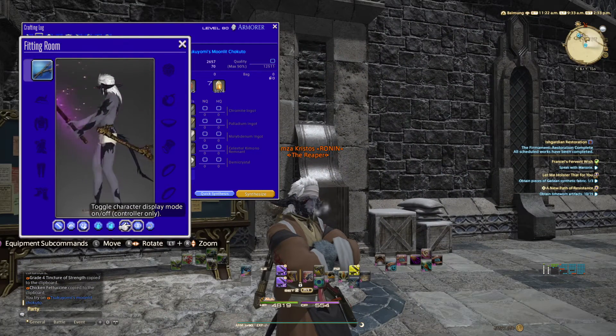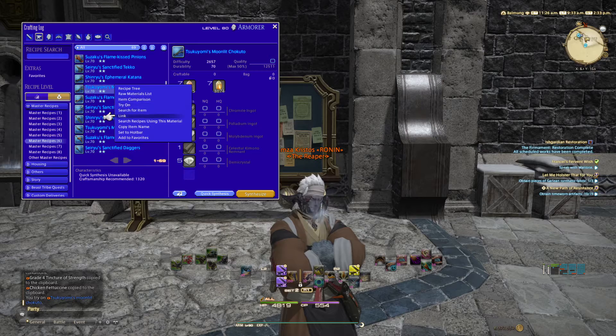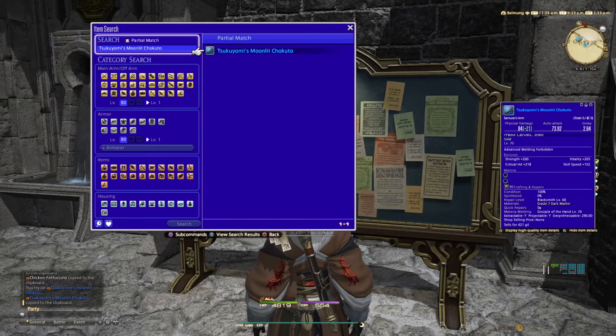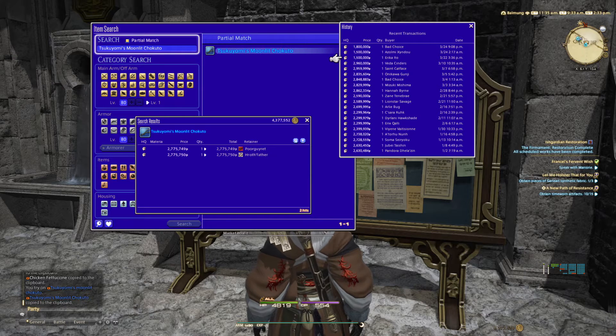Combining your combat class with the crafting class, you can craft the Tsukiyomi Moonlit weapons. Looking at the katana on the market board, it currently sells for an excess of 2.7 million gil. Looking at the history, the three latest sold for 1.5 million — still over a million — and before those, 2.9, 2.9, 2.9, and 2.8. So the regular price is between 2.7 and 2.9 million.